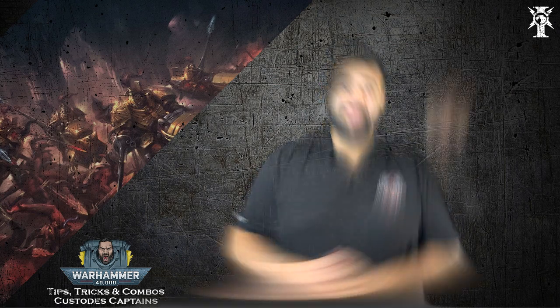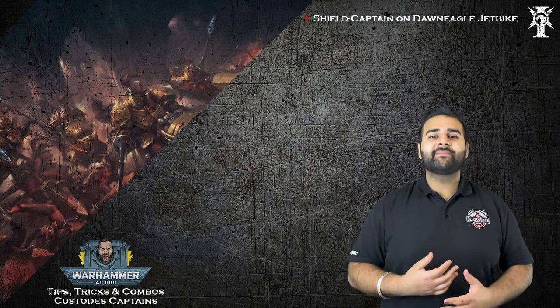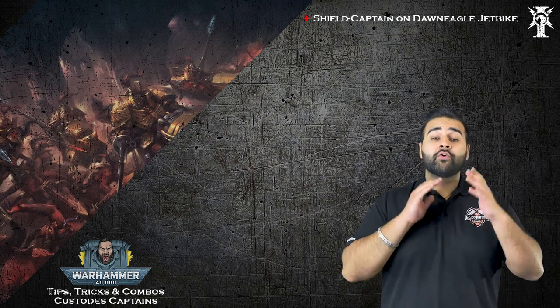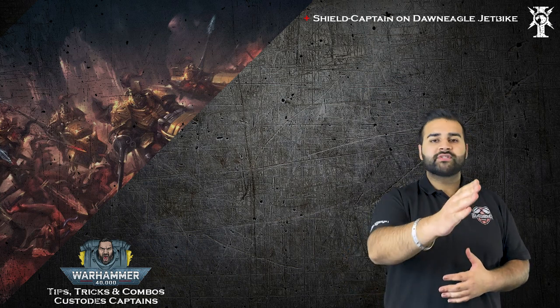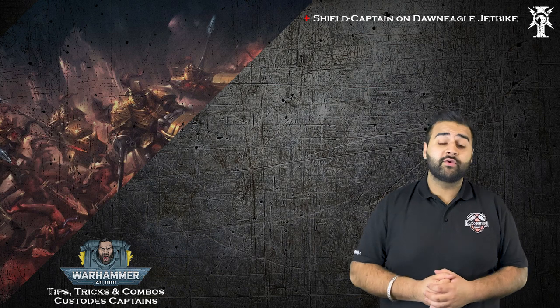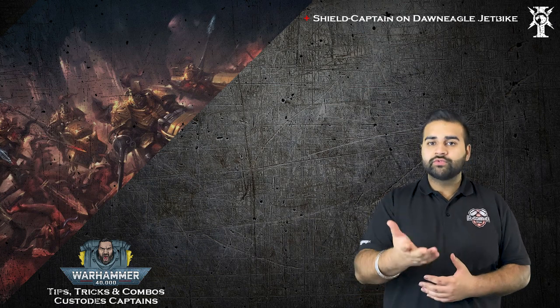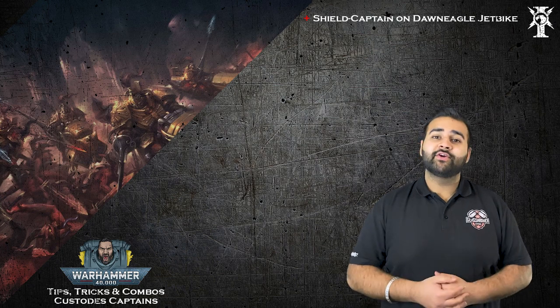So let's have a look at these two really hard to kill shield captains. The first thing is you put them on Dawn Eagle jet bikes. Shield captains on Dawn Eagle jet bikes are really quick. They have objective secured so they can go as far as they want onto your opponent's objectives and steal them. And they're amazing in combat.